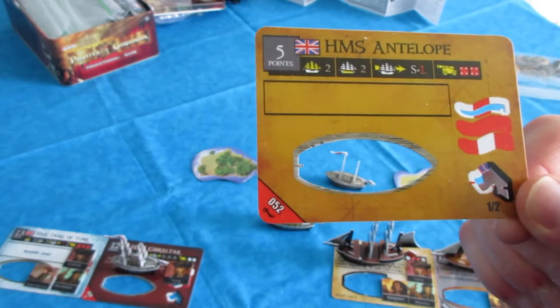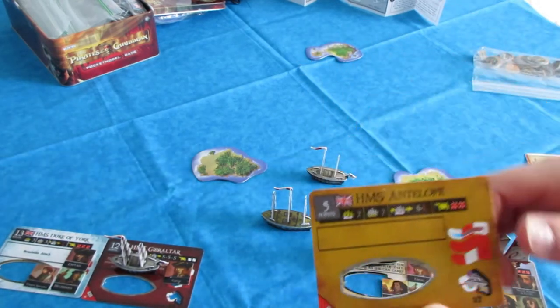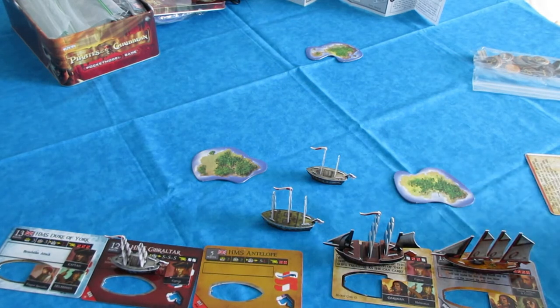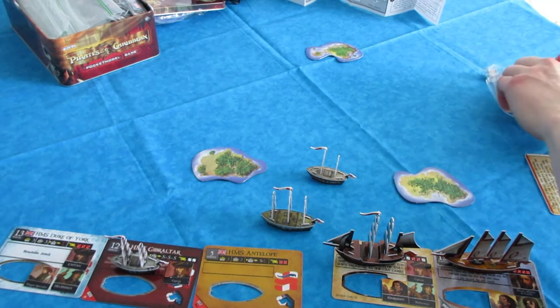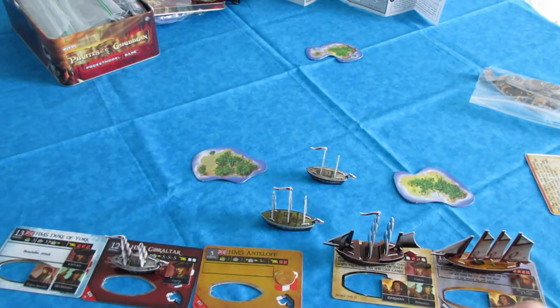HMS Antelope — you can see there's things across the top; those are basically the ship stats. The first one is a two, so that means it has two masts. The next one is cargo space — it has two cargo spaces. This is one of the most important stats. Basically, cargo means how much crew, equipment, and/or gold you can carry. The goal of the game is to get the most gold. A coin takes up one cargo space when loaded onto the ship's deck plate.